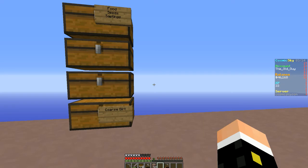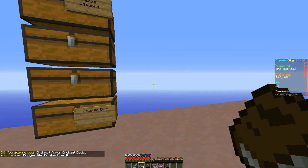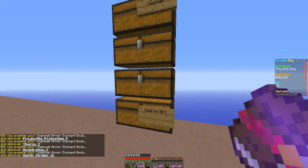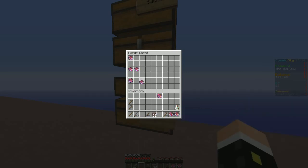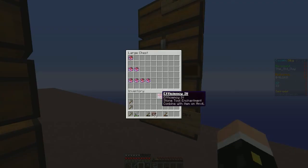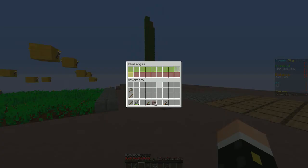Next let's look at the chain mail: projectile protection 1, thorns 1, respiration 1, depth strider — those weren't that great. I'll put this Efficiency in, I'll have Unbreaking 1. I'm going to put this XP bottle back in here.